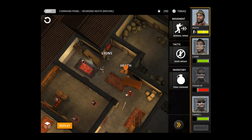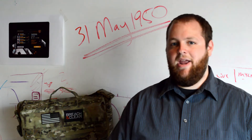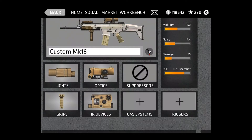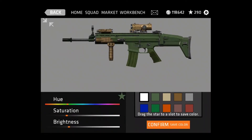Also, we've got our customization guns. You're going to be able to go right into the workbench, hit the color picker, and change the hue and saturation of your gun. I've got the Mark 16 right here — I'm going to be able to say I want a tan color, save that tan color, and put it into my favorites. So any gun, any attachment, is going to be right where you want it in terms of color.